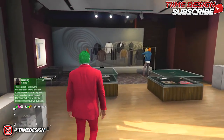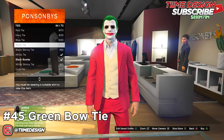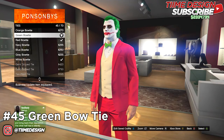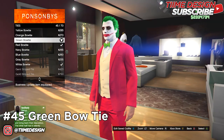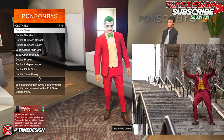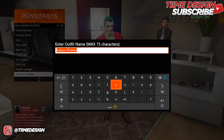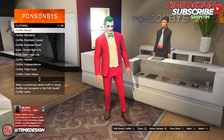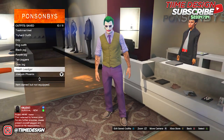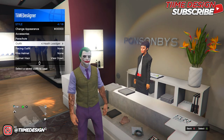Now come over to the accessory section. Sadly you can't put on a regular tie with this outfit, so we're using a green bow tie. If you could use a tie, you could go with the green one or the purplish-bluish one. Once you have that, you're pretty much done with the Joaquin Phoenix Joker outfit. Save it — I'm calling it Walking Phoenix Joker. It looks close to the newest Joker movie, though sadly you can't make the vest yellow or the undershirt a bluish-green color.